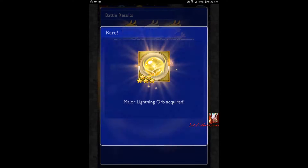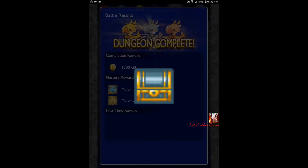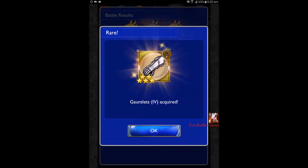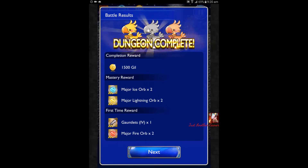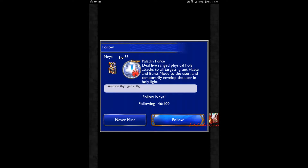Rewards: Major Ice Orb, Major Lightning, Gauntlets, Gauntlets, Major Fire. Okay, so because Goldbears uses the three elements — he's like multi-elemental because he's like a Black Magician — maybe they're giving like triple those orbs.